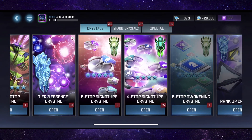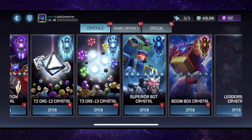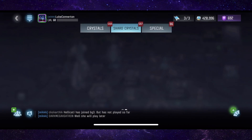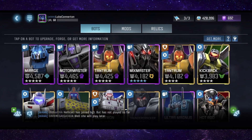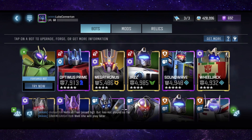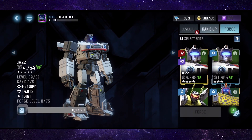We have around 115 fully formed and then we have 670,000 premium bot shards. Before we actually open them I need to go and forge some four stars into my five star bots, because I want to get rid of some of my four stars so I can pull them again from the premiums and also from the four star bots when I get around to opening those.